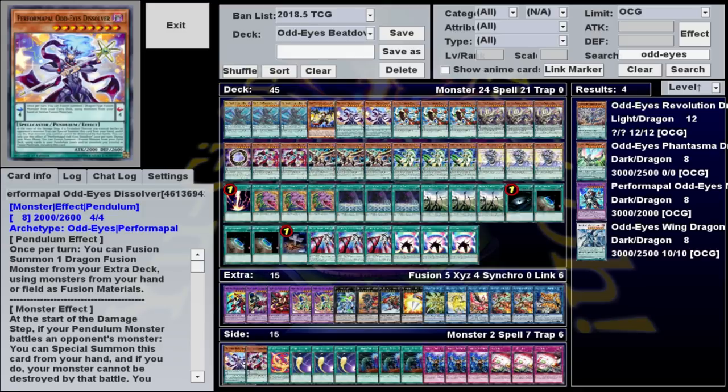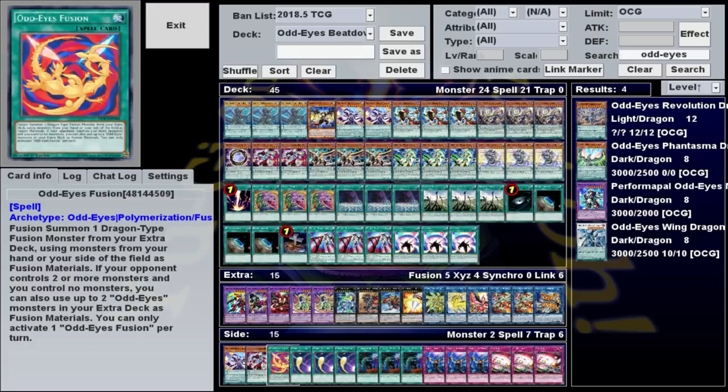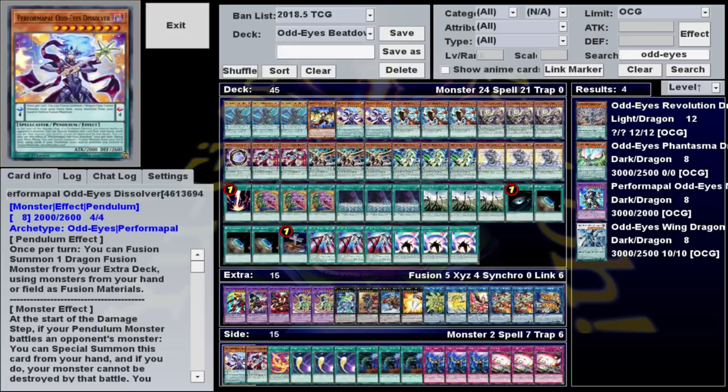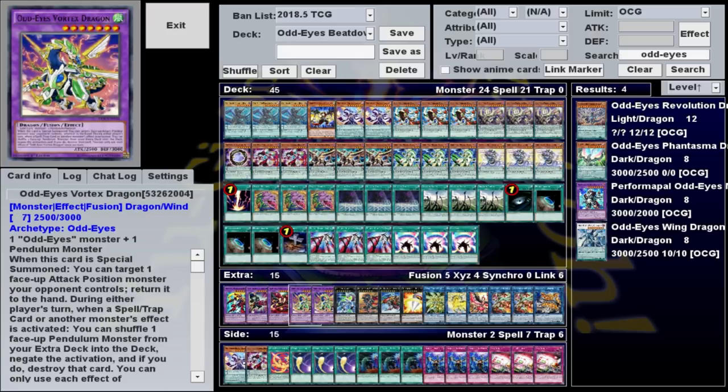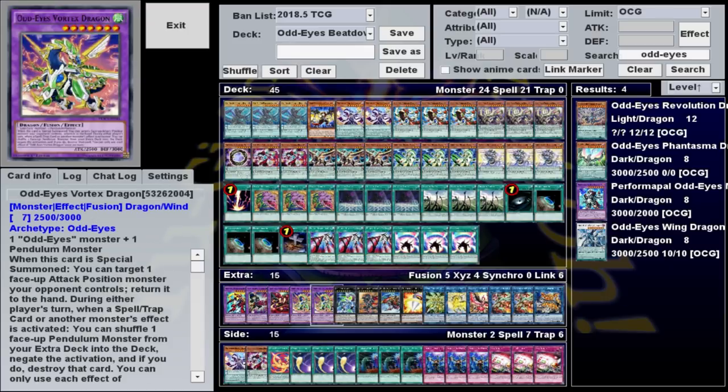If you end up going first, you can side both of those out for our go-first options. Persona Dragon has that nifty monster effect negation, while Dissolver and Odd-Eyes Fusion can both help you get out Vortex Dragon more consistently, so that you can negate your opponent's plays and set up for the OTK next turn. It's also worth mentioning that Odd-Eyes can actually make a really solid go-first stun deck with a bunch of changes — focusing on Vortex Dragon and Persona Dragon to stop your opponent from doing anything. If you wanted to put in the work, you could even design a conversion side deck that changes it from this beatdown variant to the stun variant, allowing you to go from overwhelmingly high attack to defensive stun on the fly.